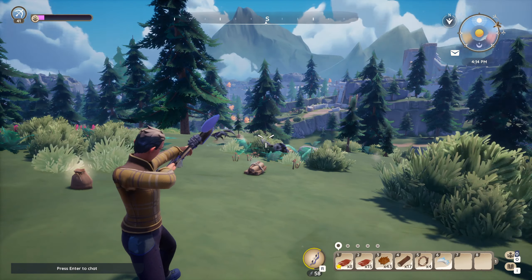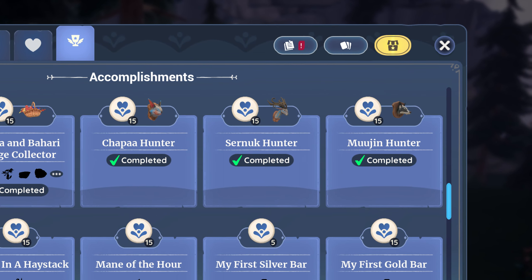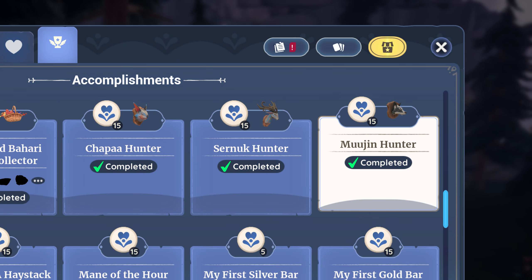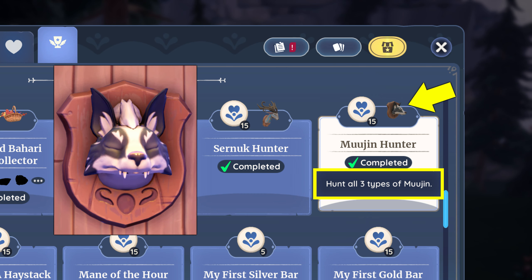Before we wrap up, let's quickly touch on two accomplishments related to Bluebristle Mujin. The first one is called Mujin Hunter, and requires you to have hunted all three types of Mujin: regular, banded, and blue bristle. Once completed, you will get some renown, but most importantly, a mounted Mujin trophy that you can display in your home.